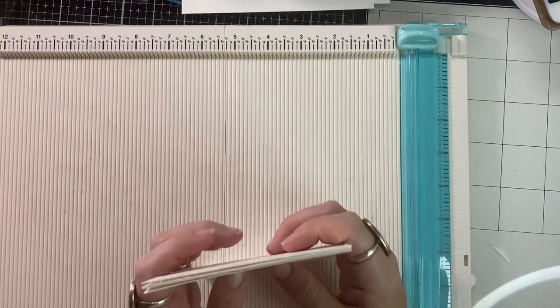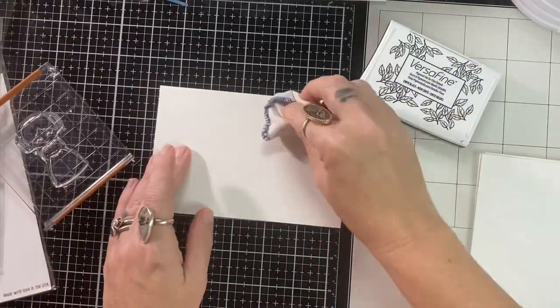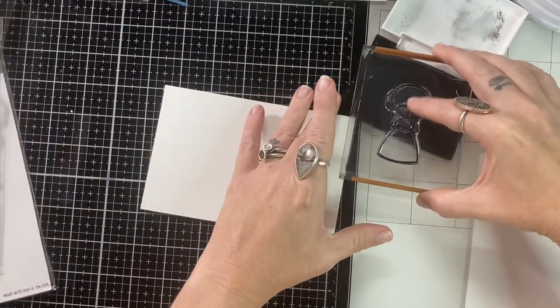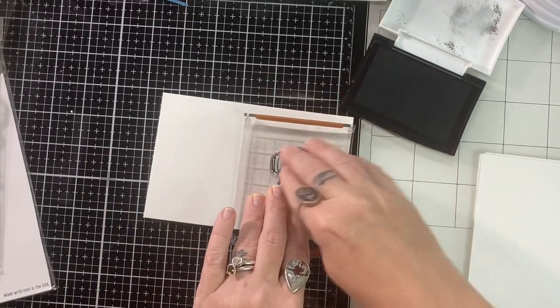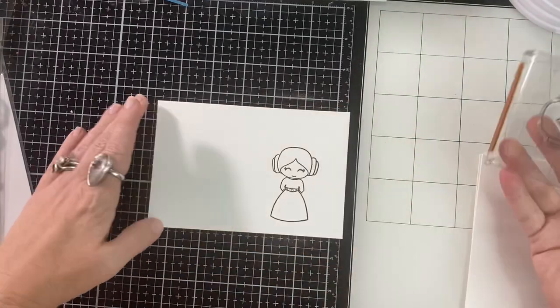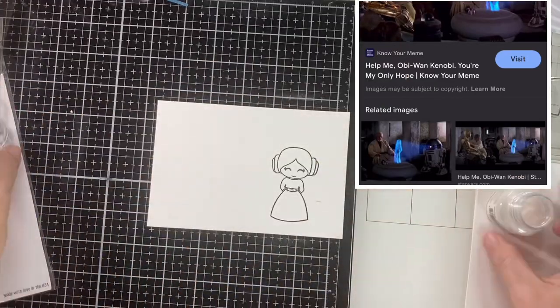We're just going to jump into our first card and I'd like to introduce my special guest Young Zee. I had to call in the expert because as much as I love Star Wars, there's still so much I don't know, and my son is virtually an expert. So I brought him in to talk about this scene that I was inspired by today.